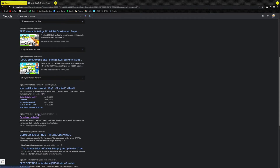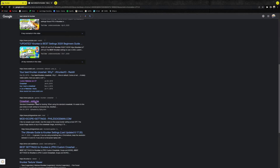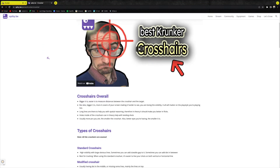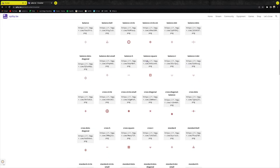You're going to go down here and you'll have all these different ones: Balance, Balance Bell, Balance Circle, Balance Circle SM, Balance Dot, Balance Dots, Balance T Dot, Balance T, Balance Square, Balance H, Balance Dot Small.